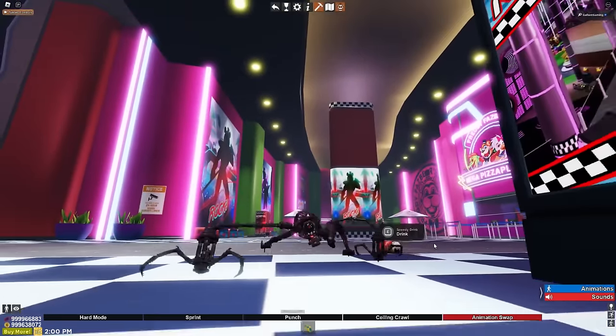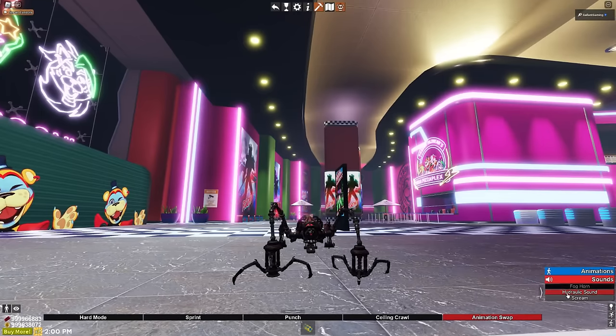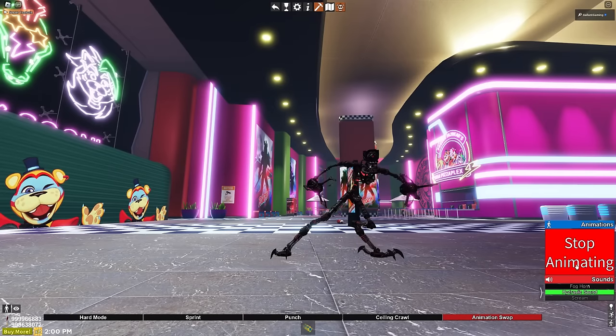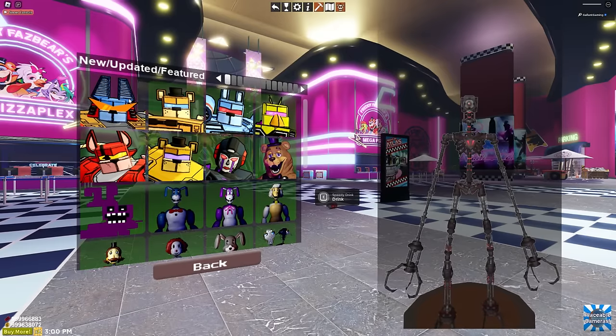Actually, we have a fog horn, hydraulic sound, and a scream. And then for animations - oh my God, it looks so weird when you're in crawl mode, then you swap to this really quick. And now we can move on to the chunk of this update.